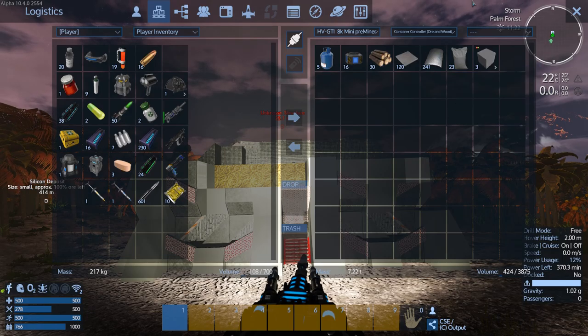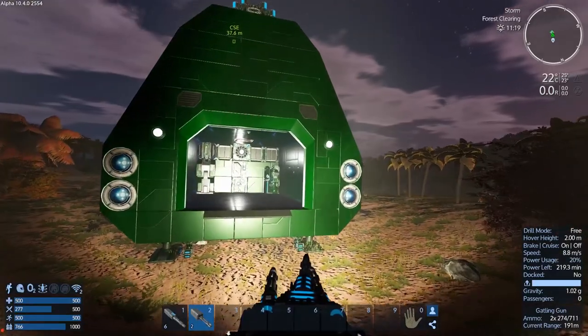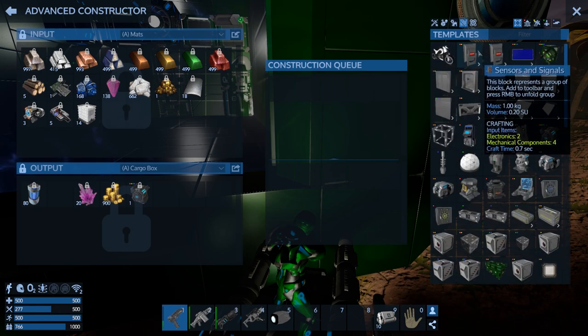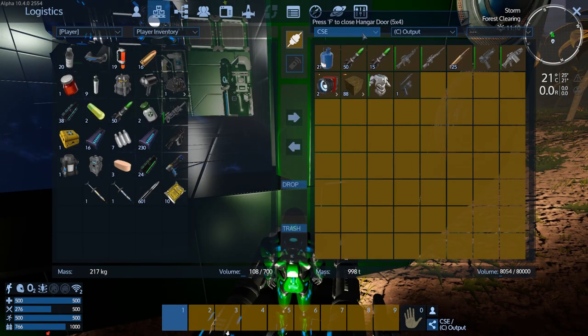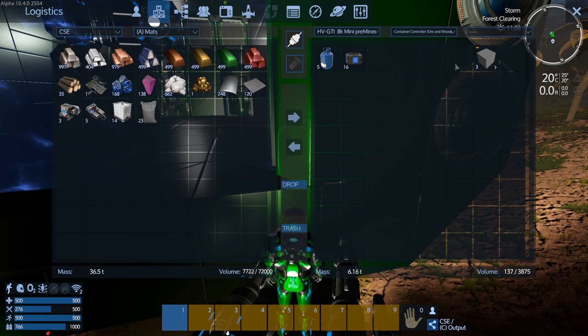Let's go back to the CSE and make a core, because I didn't bring any of the ones I had made at the base. We'll make a core — it's fine, it's not like we don't have the mats. Then we can put all of our wood that I just collected into mats and put that in the output.